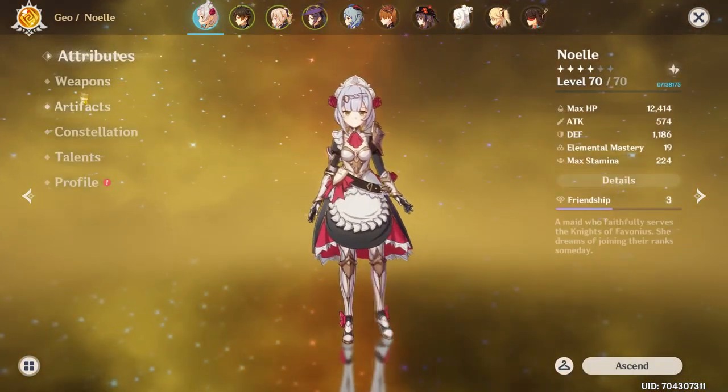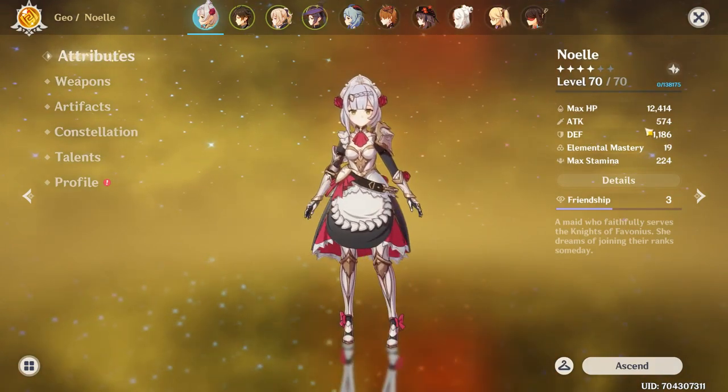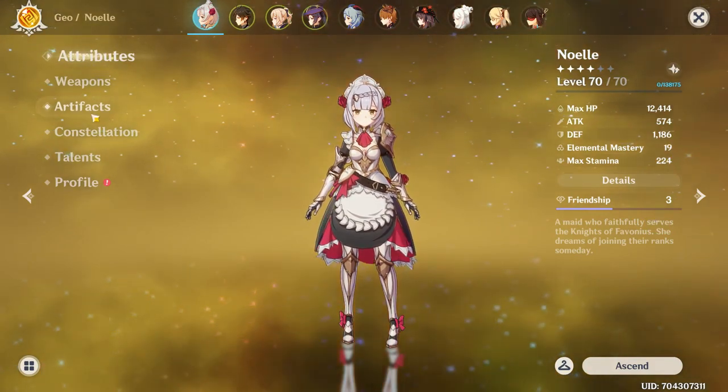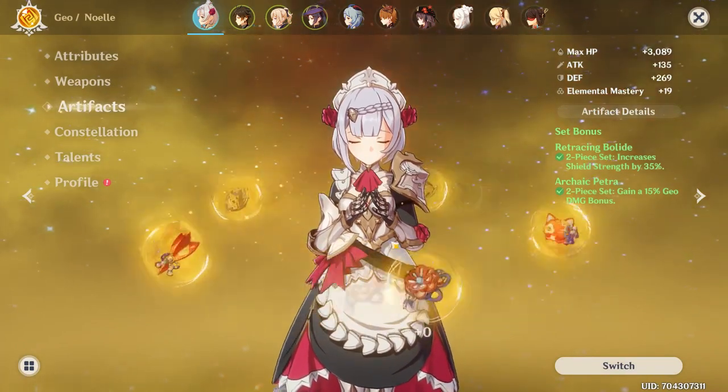At level 70 with plus-zero artifacts, I have 1,186 defense. When I use my burst, I get an extra 500 attack added on — giving myself 1,000 attack with plus-zero artifacts, by the way. Apart from this one piece, which is plus eight.